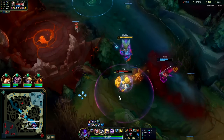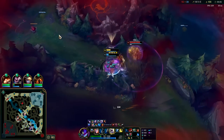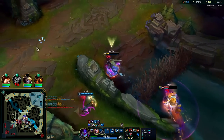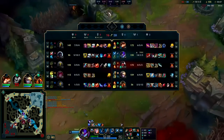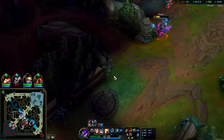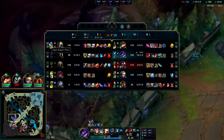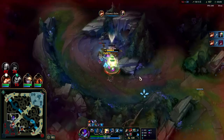Hey friend — kept in midair, auto W. That was wild — the Udyr damage, geez. I might actually need Serylda's after all. I'll go Lord Dominik's because Singed is going to have so much health — he'll keep getting tankier. Lord Dom's is fine here.